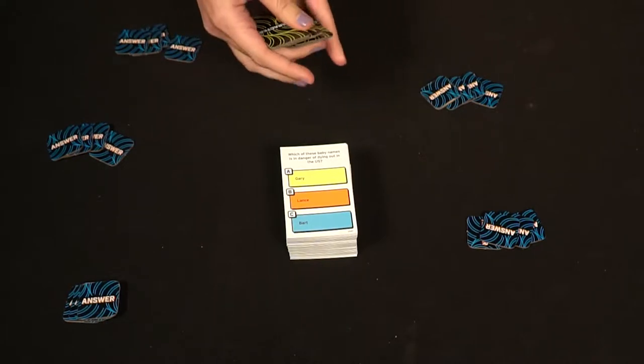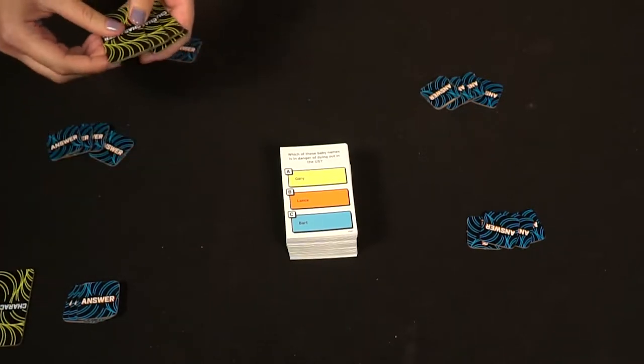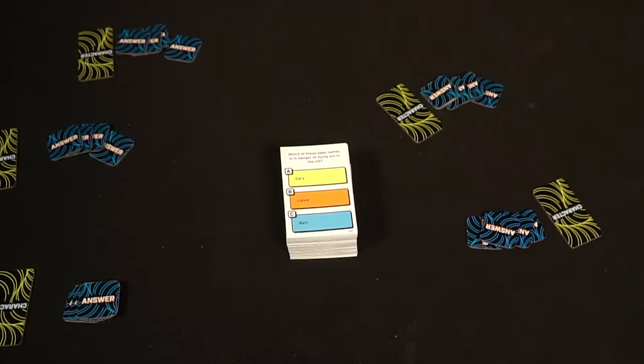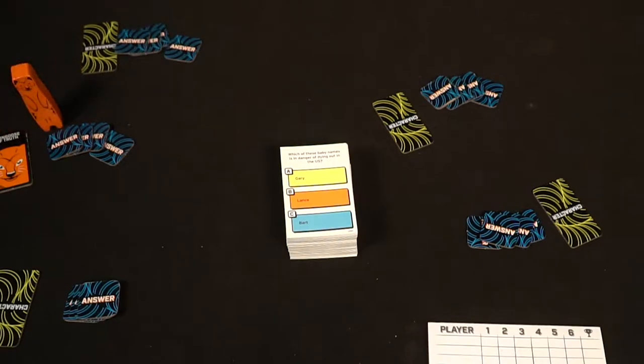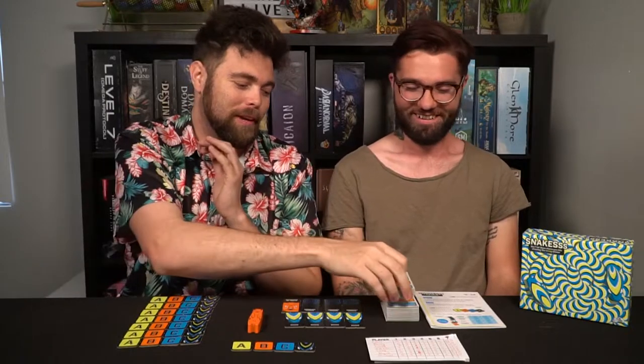You flip over one of the character tokens — which one? The mongoose, because this is what everyone is going to know about. The last thing you do is shuffle the deck of cards and place it face up in the middle of the table. Make sure that nobody ever sees the back of these cards, because that's the answer — and if people see that, it's going to ruin the game.